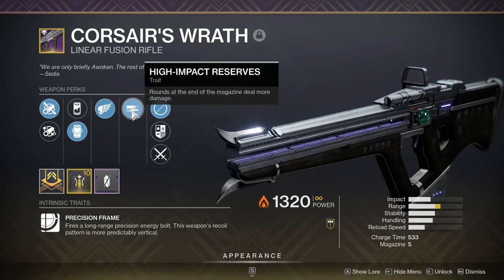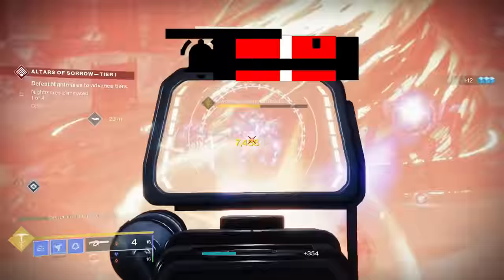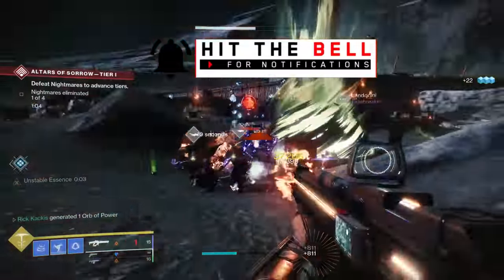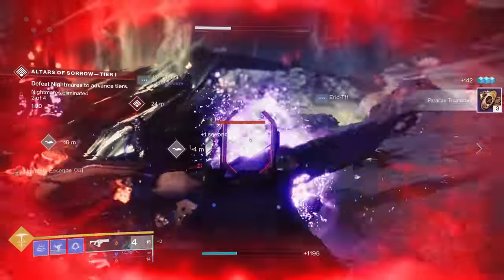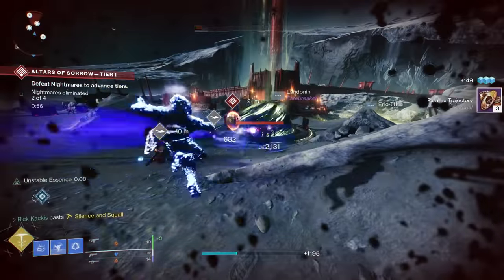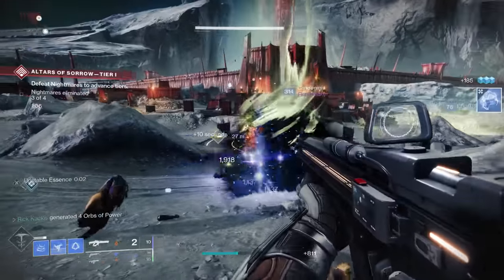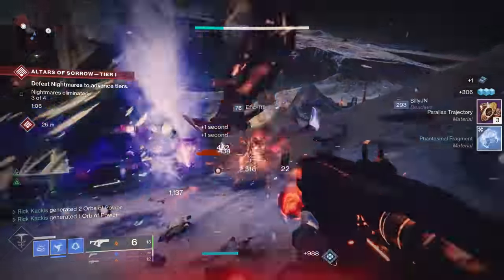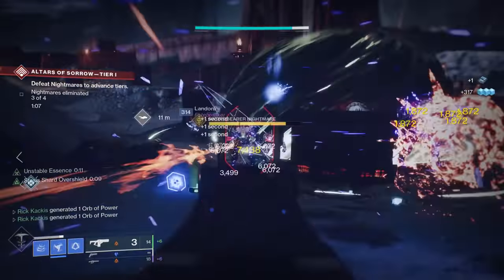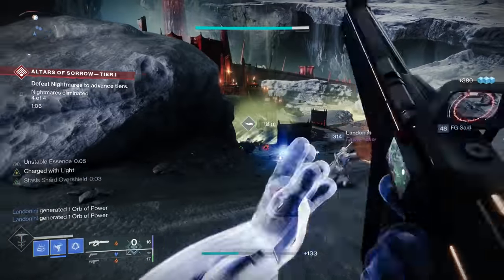The Corsair's Wrath has access to the damage-increasing perk High Impact Reserves — rounds at the end of the magazine deal more damage. This is actually a perk that neither the Reed's Regret nor the Threaded Needle has access to. Previously the reason everyone was using those two weapons over the Corsair's Wrath was that, back when linears were getting buffed before Season of the Lost, the Corsair's Wrath was not doing that well in terms of damage — the Threaded Needle with Vorpal out-DPS'd the Corsair's with High Impact Reserves.